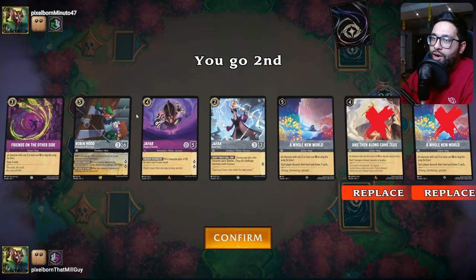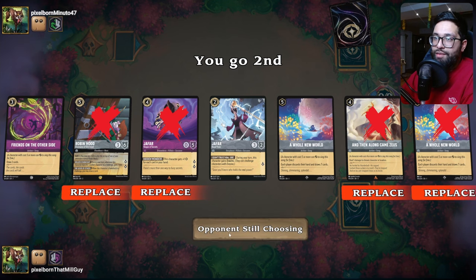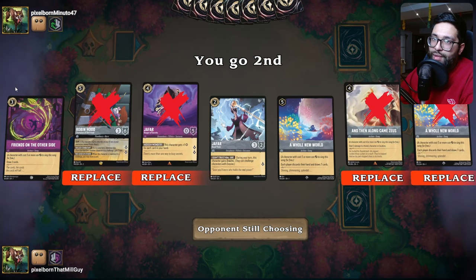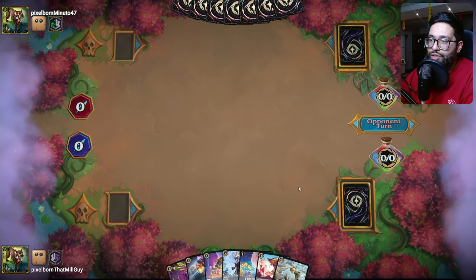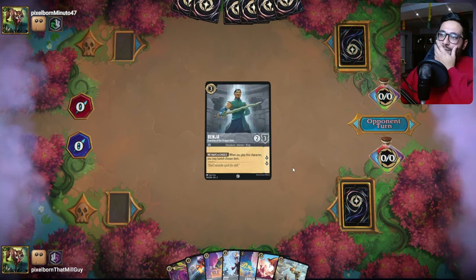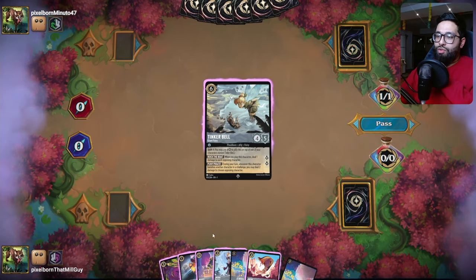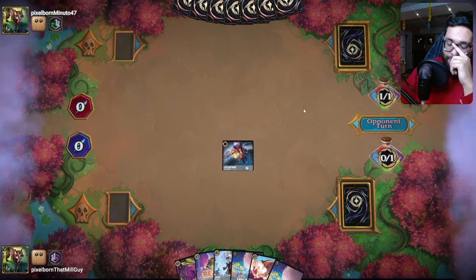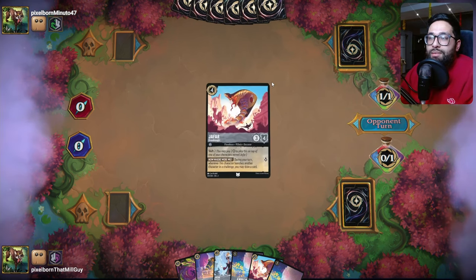We're playing some Jafar wheels today. We're getting some value out of our stuff here, so I'm going to mulligan all of these away. We have some early plays, some things to do. Let's hope this isn't like discard or something. Okay, we got two Whole New Worlds, which isn't ideal, but let's keep it going.